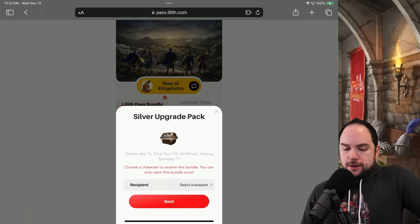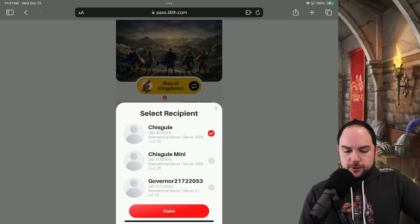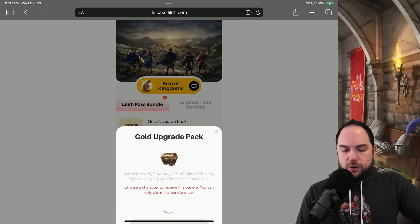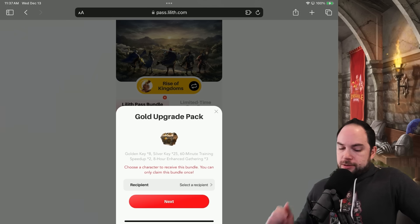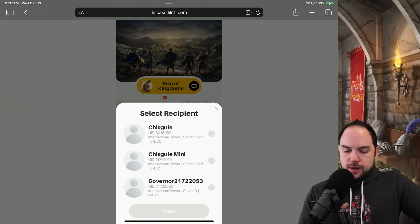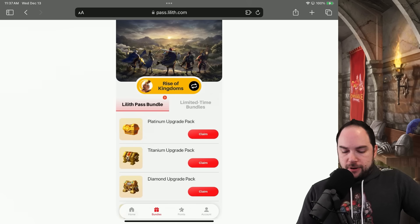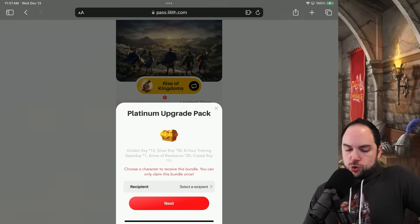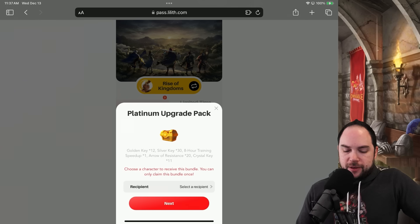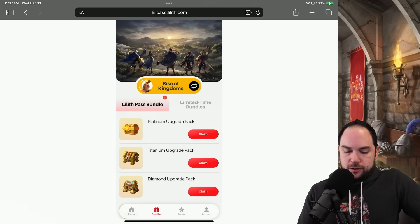Now we'll claim the silver upgrade package: three gold keys, 10 silver keys, and a 60-minute speed up. Select the recipients — easy done. Now we do the gold upgrade pack: eight gold keys, 25 silvers, and a 60-minute training speed. Claim. Should get spicy with the platinum pack — let's claim it. 12 gold keys, an eight-hour training speed up, and 11 crystal keys — I guess that's kind of nice. Send it over. Claim. Great.